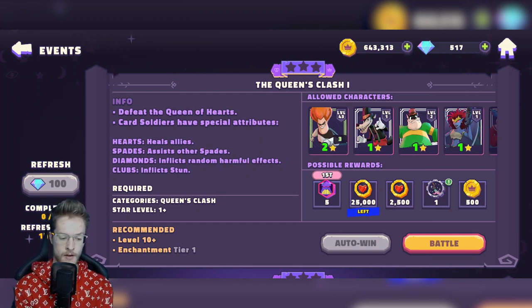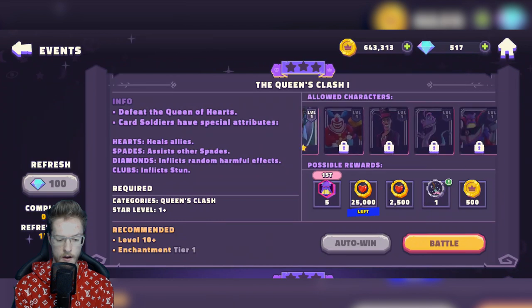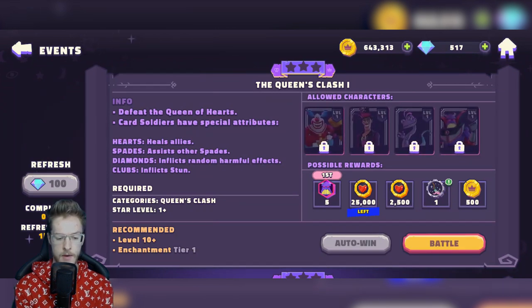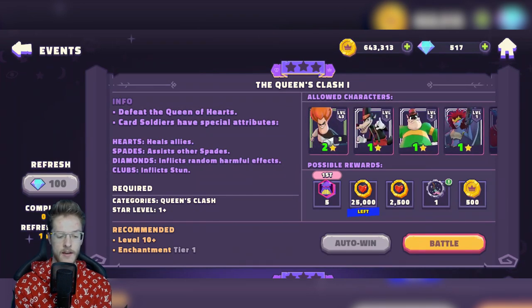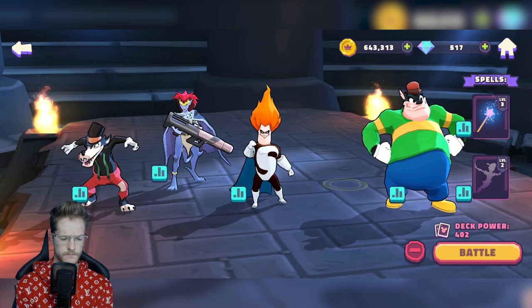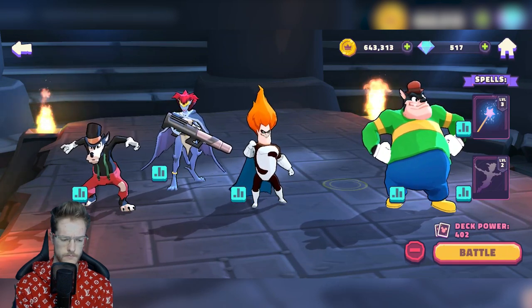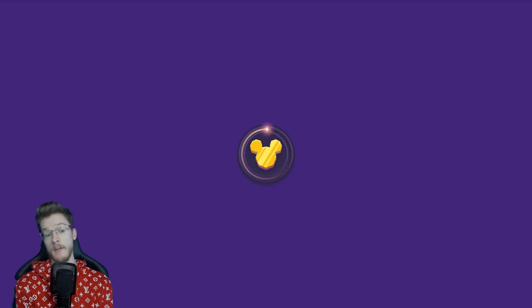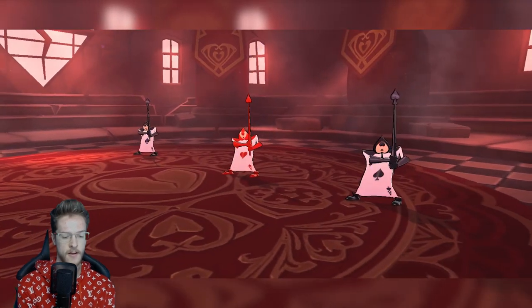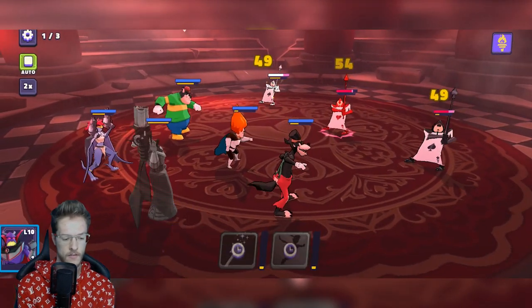You're allowed certain characters, and the problem is you need five characters to get in. I've got one, two, three, four and I don't think I'm anywhere near unlocking any of the others. Actually, you don't need five to battle — I thought you did. So with this I should be fine just by using Syndrome, at least on the earlier ones.